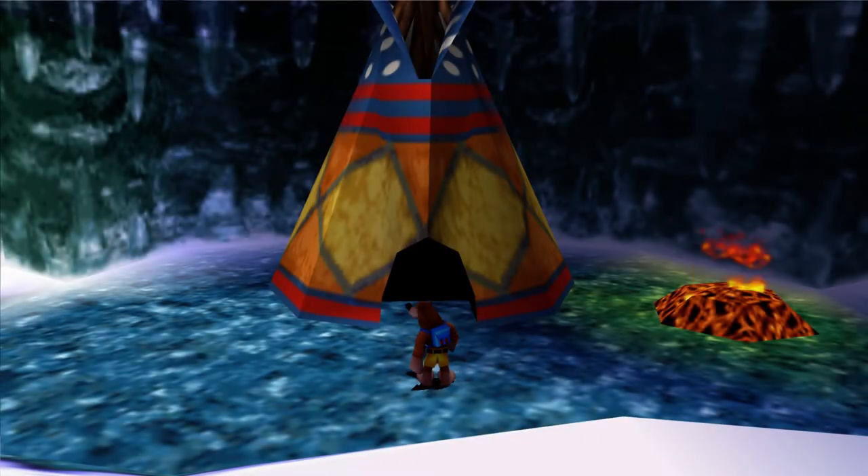Hey there guys, I'm SonicGhost and welcome back to some more Let's Play Banjo-Tooie. Last time, we enlisted the help of Mumbo to revive a whole bunch of people here on the icy side of Hailfire Peaks. In this episode, we're going to enlist the help of Hubba in order to use the transformation of this world.